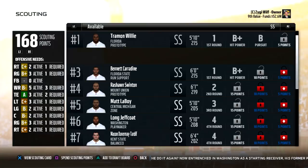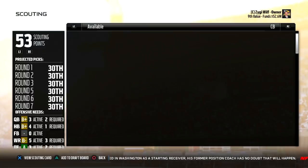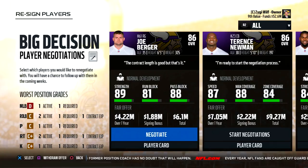Looking at some draft classes in Madden 18, it does appear like cornerback is much stronger this year, and there is just in general a lot better talent, especially in the mid-rounds. Lots of low 70s, mid to high 70s throughout.